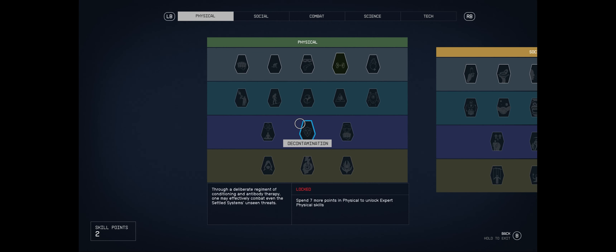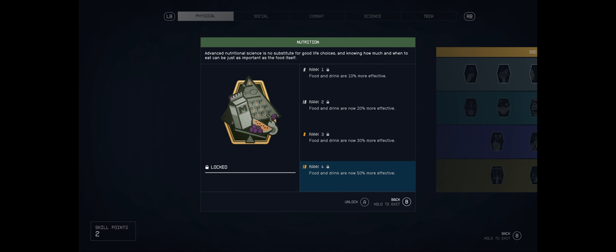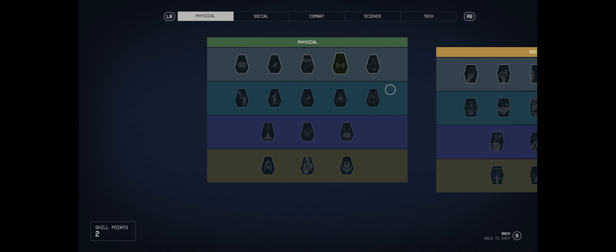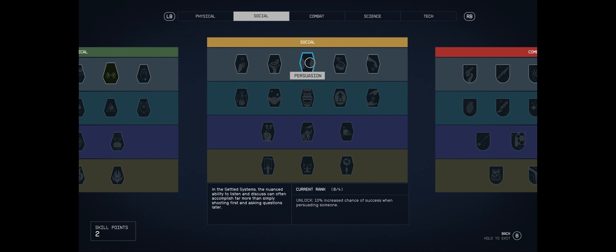Found it - Nutrition. Advanced nutrition science states food and drink are 10% more effective, scaling to 20%, 30%, then 50% at max rank. That would make food heal much more, though currently food restores only about four or five health points so even 50% more only gets it to seven or eight. Gastronomy and Persuasion are also here - Persuasion gives a 10% increased chance of success.